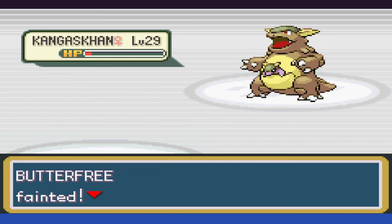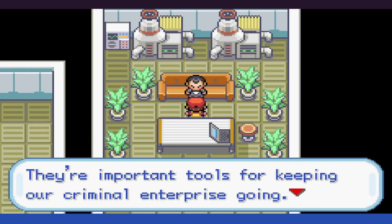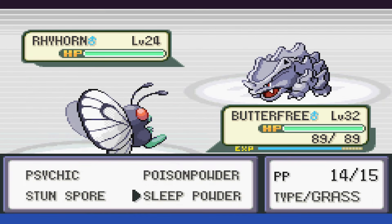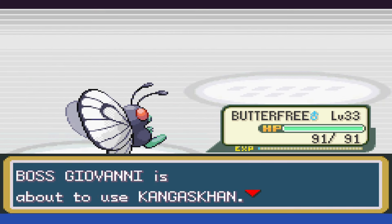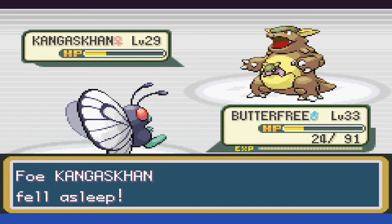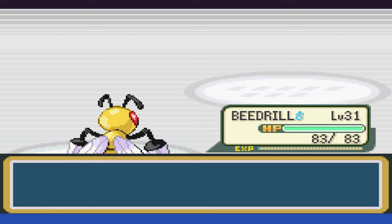Another Mega Punch takes us out. We swap to Butterfree, Tail Whip hits, then we put it to sleep and take it down — but we get knocked out when it wakes up. Attempt 2: we just go ahead and Sleep Strat everything, then mentally destroy it with Psychic the best we can. Kangaskhan does knock Butterfree out, but we swap to Beedrill, poison it with Twin Needle, and that's that.